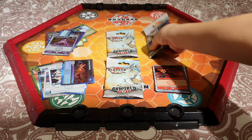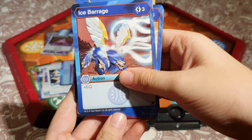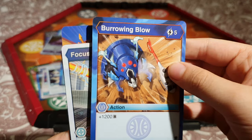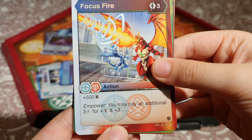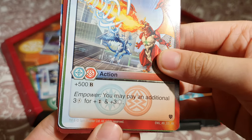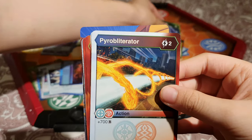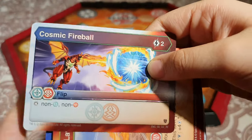Now going to the other Enoch pack. Ice Barrage: 3 energy, gives 5 frost strike. Burrowing Blow: 5 energy, gives 1,200B — not too bad. Focus Fire: 3 energy, plus 500B; you may play an additional 3 energy for double strike plus 3 frost strike. Ventus Stealth: 7 energy, minus 1,000B and 10 damage. Pyro Obliterator and Cosmic Fireball — already got these.